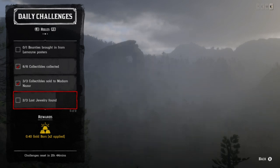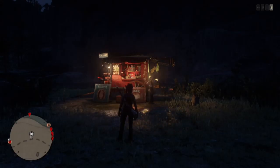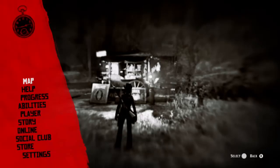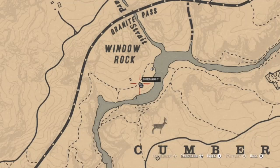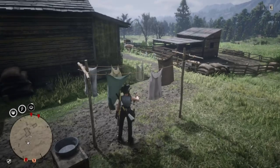You also have a bounty that you need to bring in from a Lemoyne location. The first thing we're going to talk about is Madame Nazar — she is a little north of Cumlin Forest, which isn't a bad location considering we have ginseng today and she's right in the middle of two good locations I'm going to suggest.